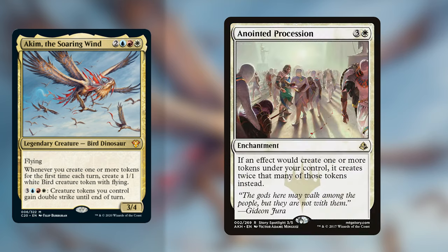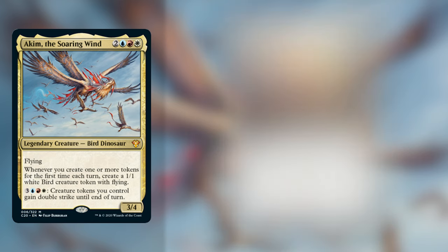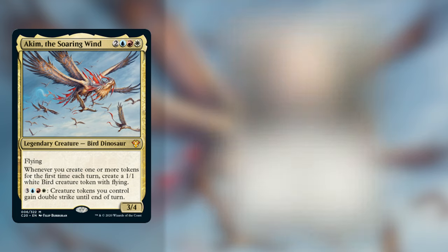You're going to want to play Anointed Procession to give you even more tokens. Cards like Dawn of Hope, which turns your 1/1 birds into angel tokens. I'd also play Luminarch Ascension — an enchantment for 1 and a white — at the beginning of each end step, if you didn't take any damage, you put a quest counter on it. Once you have 4 quest counters, you can activate the ability for 1 and a white to make a 4/4 angel token.